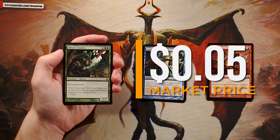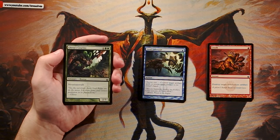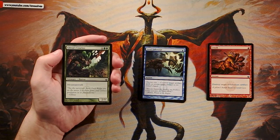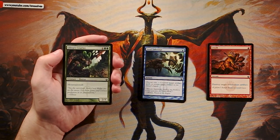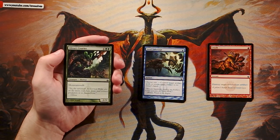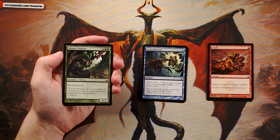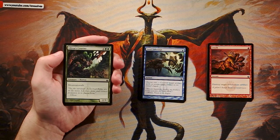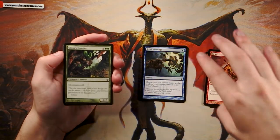Gliss's Courier is a two-three for one and two green, featuring mountainwalk — if the opponent controls a Mountain, this creature is unblockable. That's very good if you know the opponent has a mountain, but quite bad otherwise since it's only a two-three for three. This is much more of a sideboard card against red decks. Not a good first pick; probably something you grab mid-to-late pack if you're in green and running low on playables.